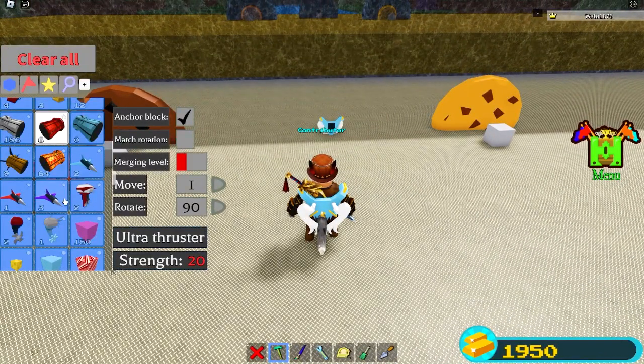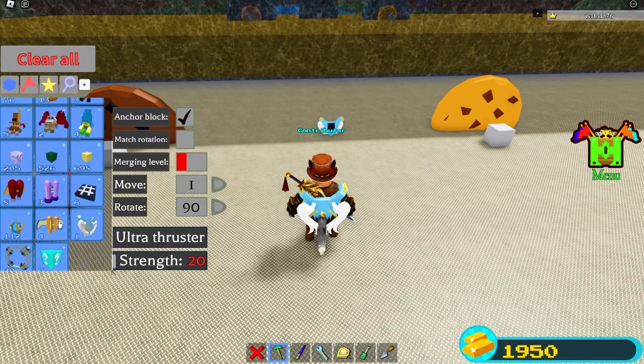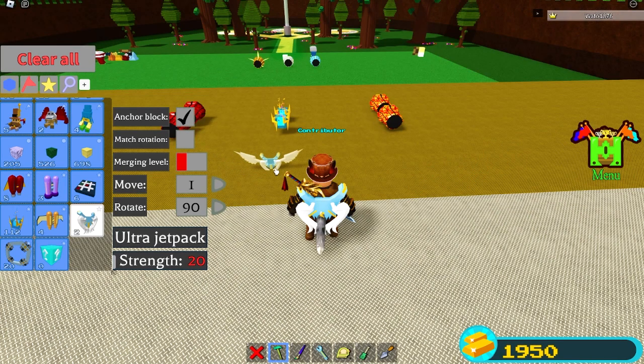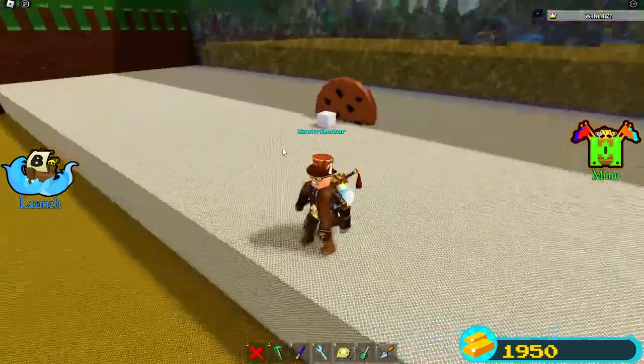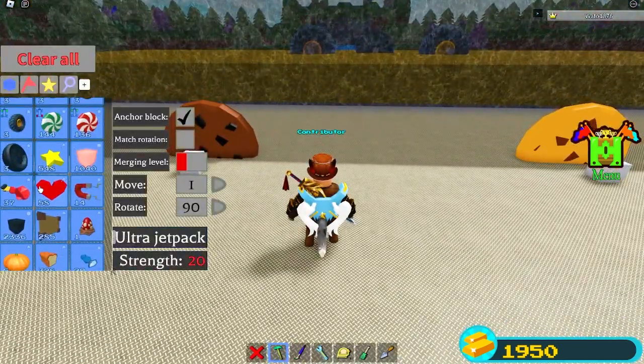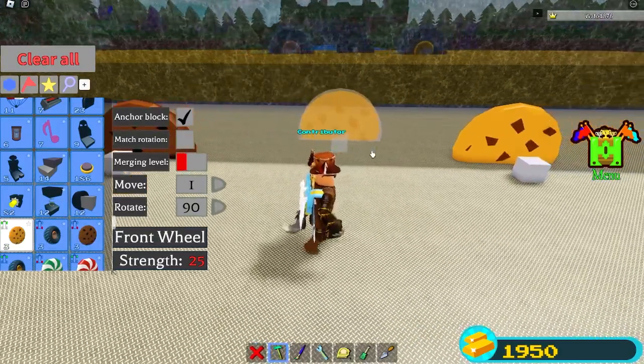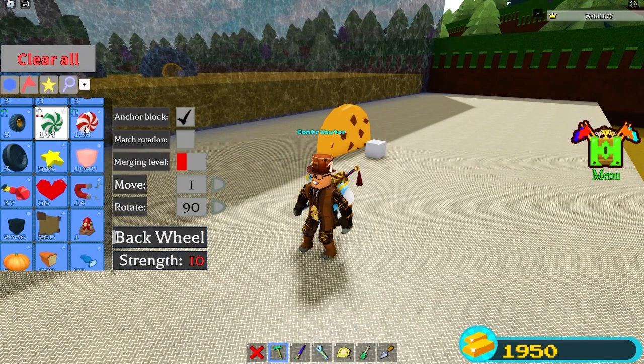These cookies have 25 hit points of damage. I meant to say the thing I was wearing has 20 hit points — the Ultra Jetpack was meant to be in that tier. But the cookies have 25 hit points of damage. The thrusters only have 10.